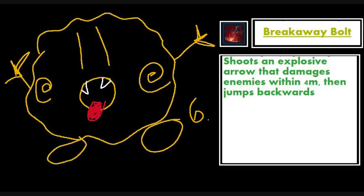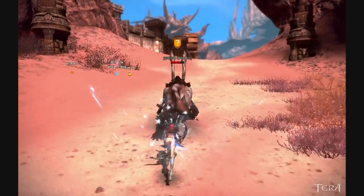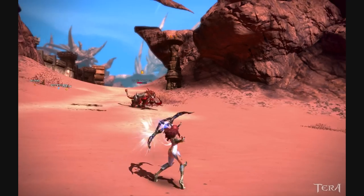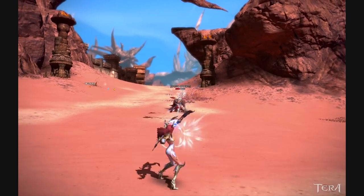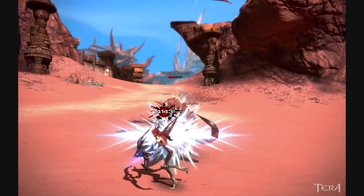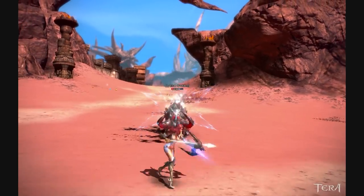Breakaway Bolt is your true escape ability and also one of your AOE abilities. It's like Jump Back but does damage and moves you back further. Importantly, Breakaway Bolt and Jump Back do not share cooldowns, so you can use one after the other to gain a ton of distance from an opponent. Because of the Arrow and S key trick, while soloing you won't need these much, but they're great for PvP or if you get caught out of position by a BAM.